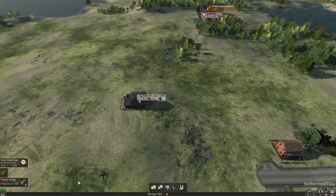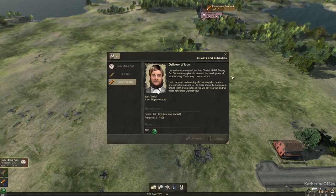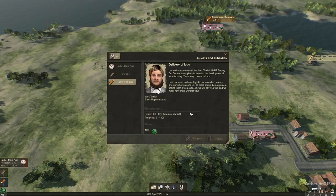We have none of these lovely tokens at our disposal, but we do have a quest. Jack Tamiel, the sales representative, says: 'Let me introduce myself — I'm Jack Tamiel, LMBR deputy company. Our company plans to invest in the development of local industry, that's why I contacted you. First, we need to deliver logs to our sawmills. Forests are everywhere around us, so there should be no problem. If you succeed, we'll pay you well.' So the task is to deliver 100 logs to any sawmill, and the reward is 100 money.